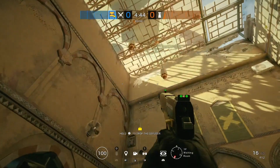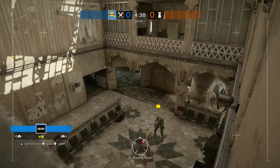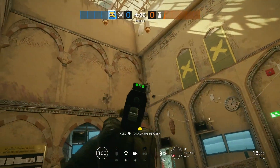This next drone spot is a throwable one — it's going to be watching top and bottom square. Just throw it onto the corner and you can see a bunch of information. You can watch flanks with this drone and it's great for gathering intel.